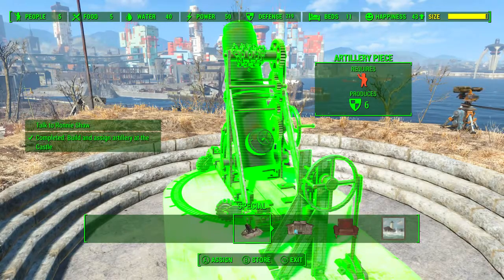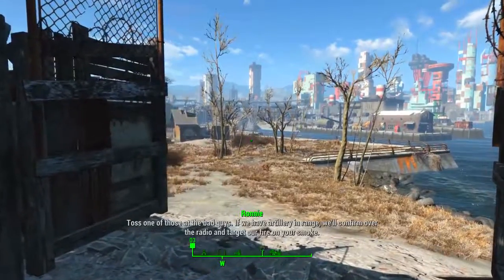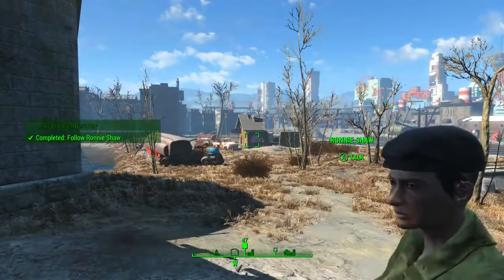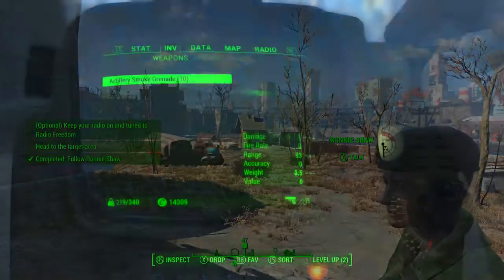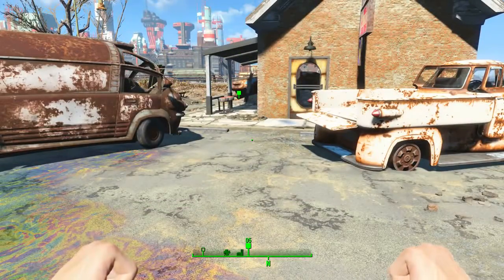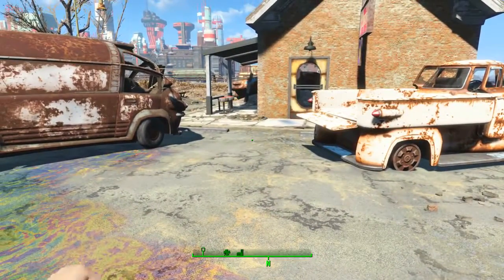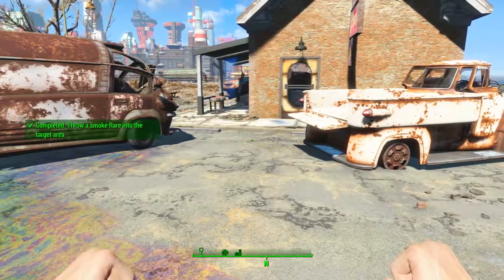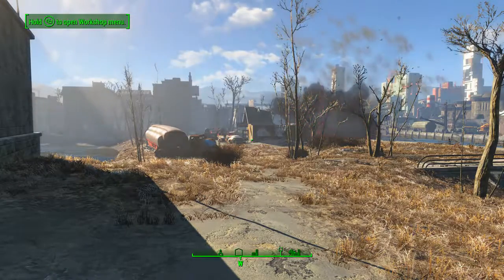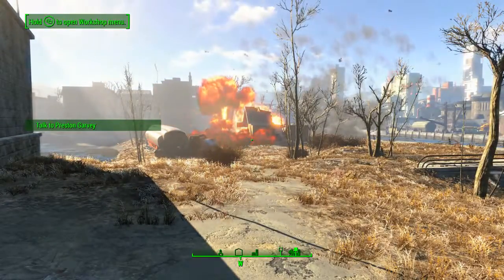Now we have built and assigned an artillery piece at the Castle. Once done, follow Ronnie Shaw out to the front of the Castle. It's time to test the artillery. Go into your inventory and equip the artillery smoke grenades. The small building outside the walls of the Castle is the targeted area. Throw the smoke grenade at that targeted area, then stand back and watch.